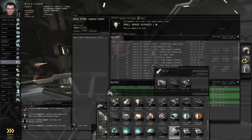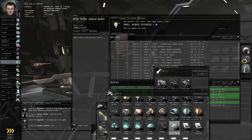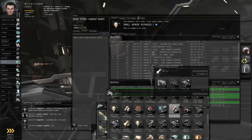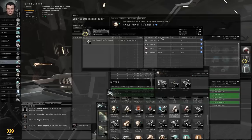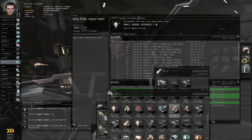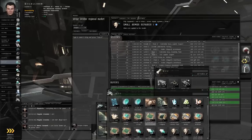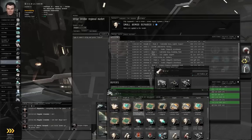With all this other stuff, you can always reprocess it. Reprocessing is always an option. For example, if I wanted to reprocess a small energy transfer array, I right click and reprocess that into minerals. I could just reprocess it into minerals and then sell the subsequent minerals, or I can carry the more expensive minerals with me.